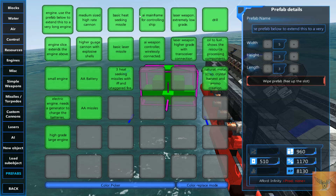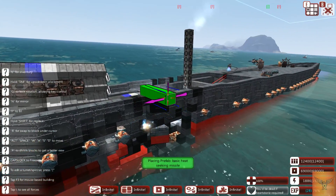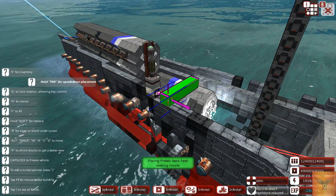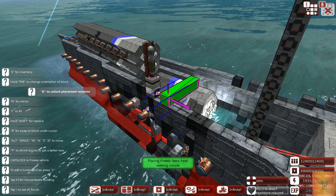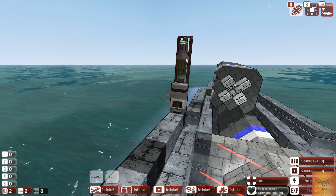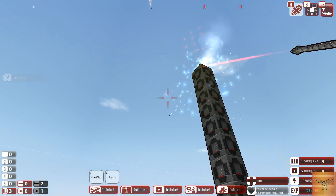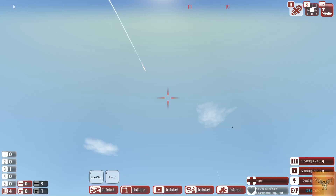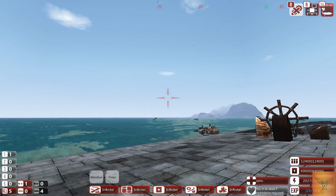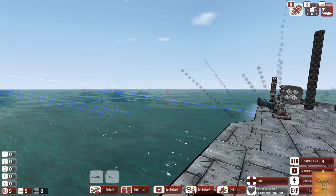We'll use the basic heat-seeking missile prefab. You just go over here, spawn it in while orienting it in the right direction, then go out of your build menu and you have a working prefab item. The heat-seeking missile goes after whatever it senses as the hottest thing — so if that plane had been close it would have gone after it.